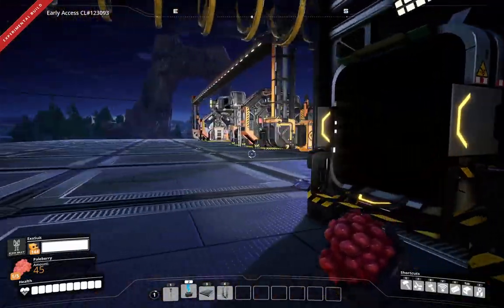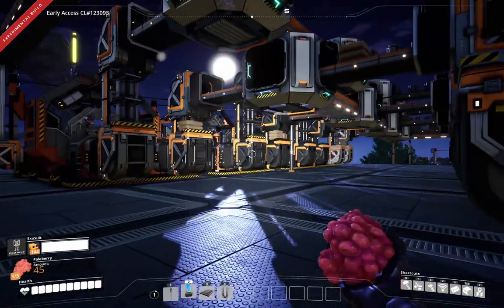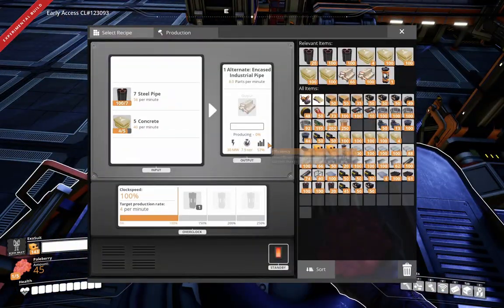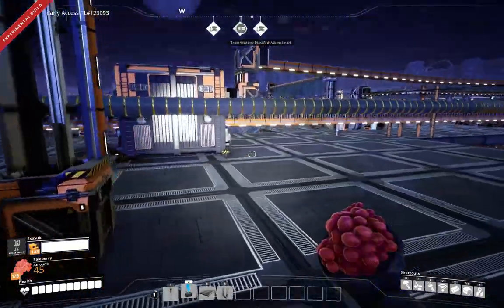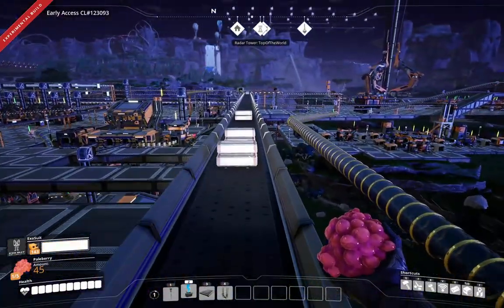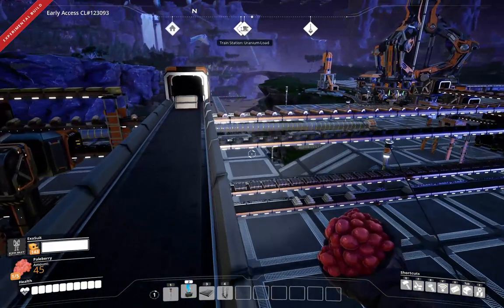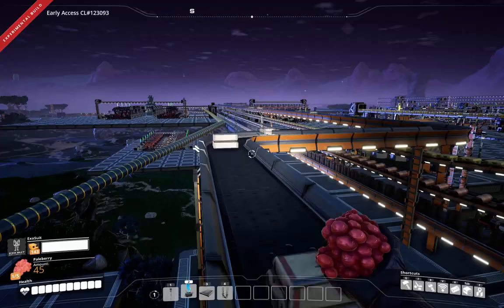All those encased beams — we have eight crafters here. So we have 64 production, and each one of these is 40 a minute. That's why I had to radically increase the amount of concrete we were making. This system was in place, I just hadn't hooked up concrete or power. So now we have more encased beams heading our way, which is good.